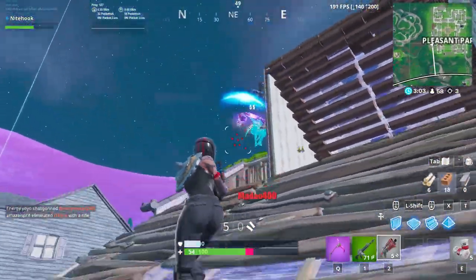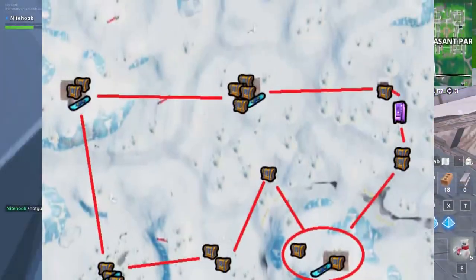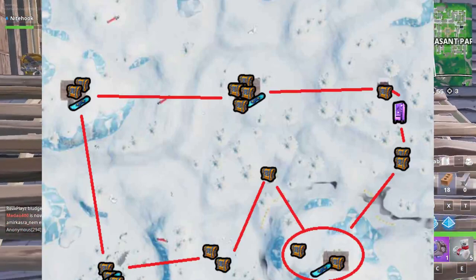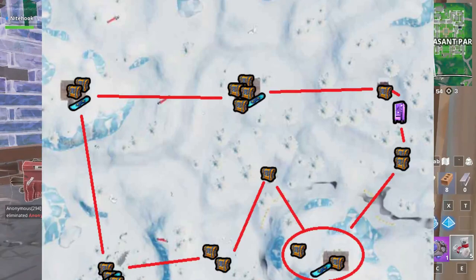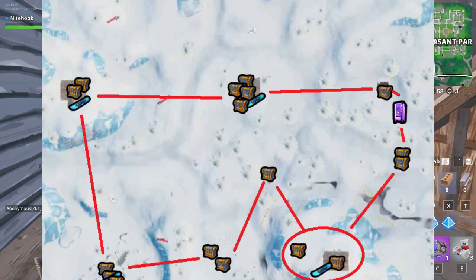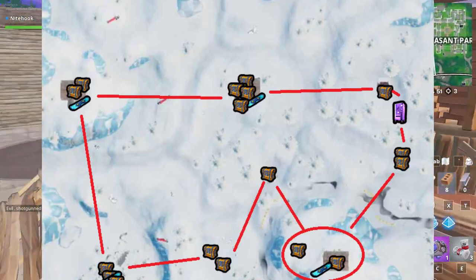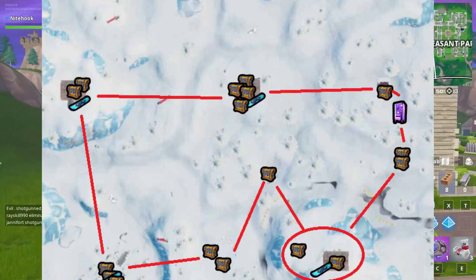Number two on our list is not a location but rather a loot path. Face Mongraal took part in the NAE Cash Cup and placed second, playing on 100 ping — which in itself is a very big accomplishment. He is a very aggressive player, but due to the ping disadvantage he played a very different playstyle, often picking up points during endgame rotations.